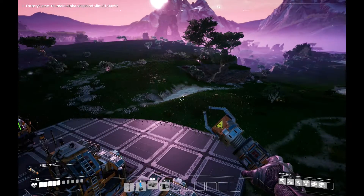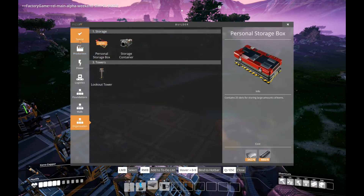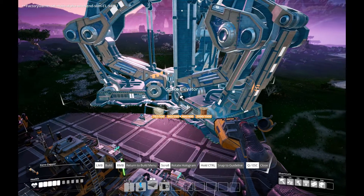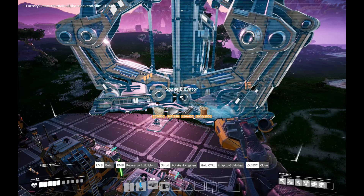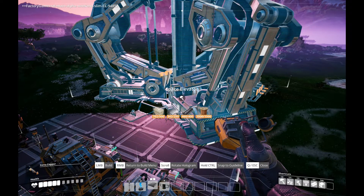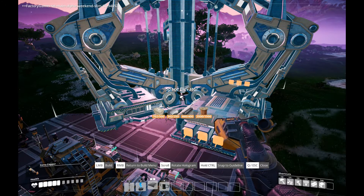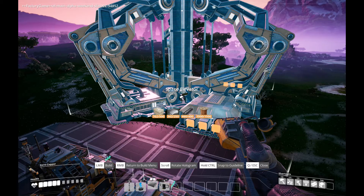One of the key things you've got to do to get into the end-game stuff is unlock the space elevator. So we could put it right here. There's a control panel there, and on the right and left there are some input slots. What I'm going to do is turn this around and hopefully get it set up.